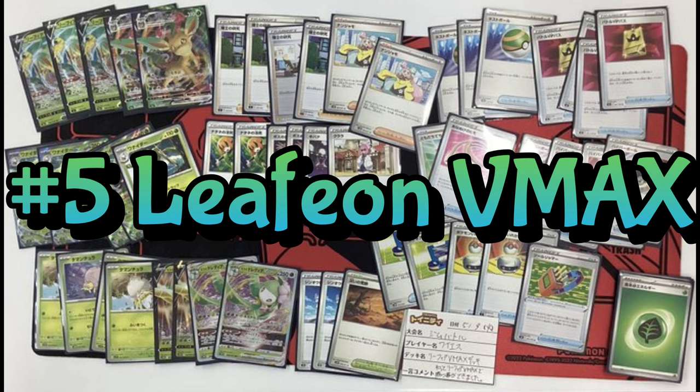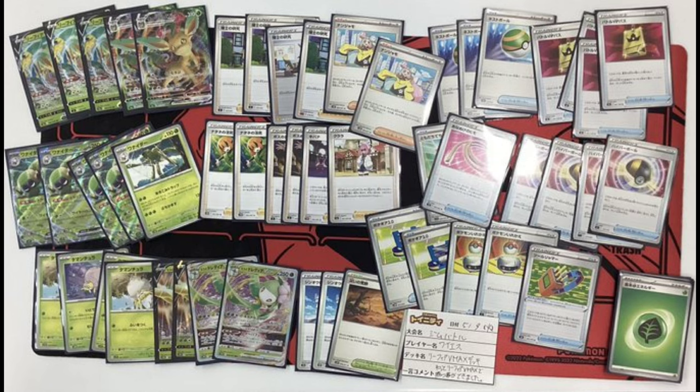Our fifth deck is Leafeon Spidops. Leafeon Spidops saw a little bit of hype coming out of Scarlet and Violet but never really did anything on the competitive scene. It has a few new cards from Paldea Evolved that will change things. The first is Wilderness of Disaster, the stadium card that makes all basic Pokemon in play that are not Fighting have one more retreat cost. This is great for Leafeon V-Max as a Grass attacker — just giving it one more retreat cost means one less Spidops we have to set up, which is always very good.